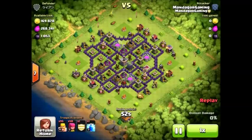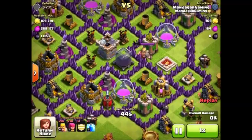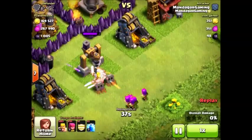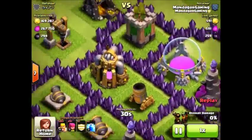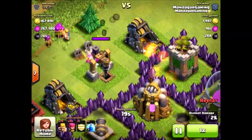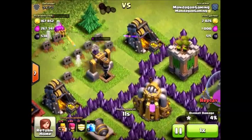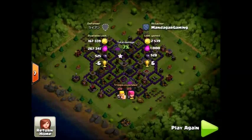Here we have another raid where the Town Hall is outside, so I started with that. If you look at the DE storage, it looks like the DE is there. But then if you check the drills — there's one here — you can see the little box on top is full, so that drill has a lot of DE in it. We take that out with barbarians and archers, and on the other side of the base it's the same — there's a DE drill with a lot of DE. The trick is, even though the storage looks full, you have to check the drills also and get whatever DE you can when you are attacking anyway. I get 528 DE and 6 cups. I'll take that.